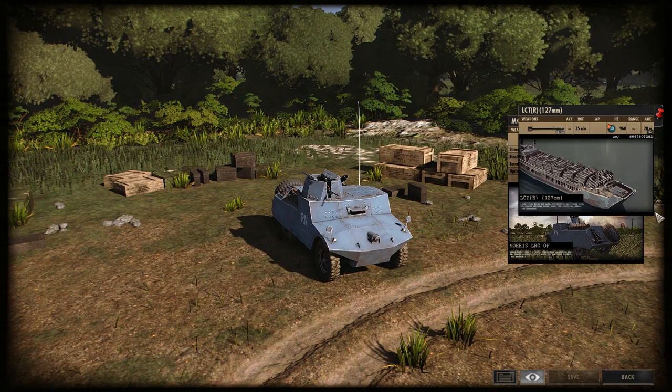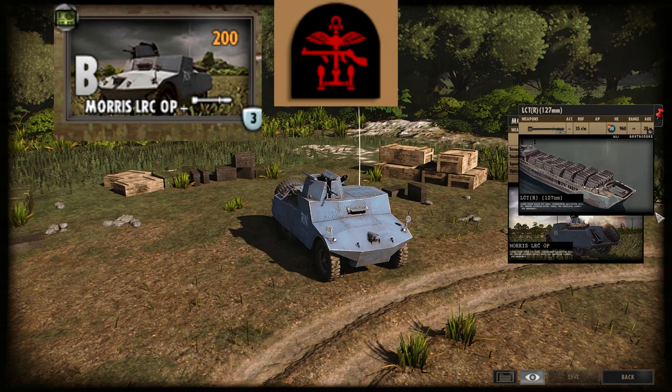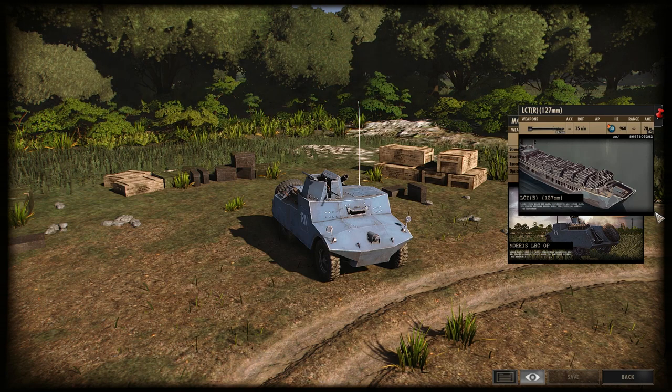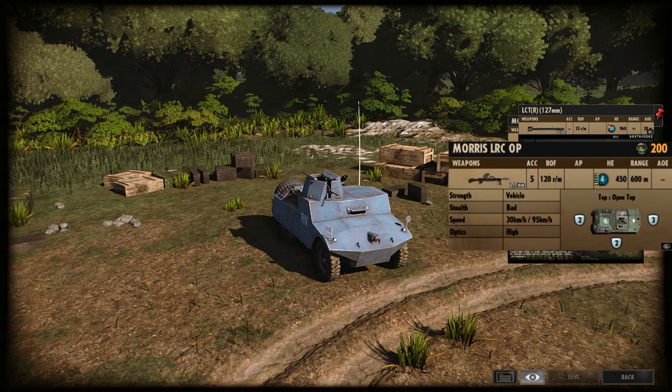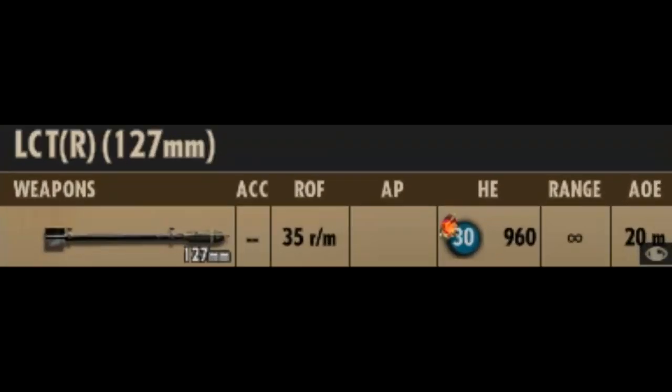In-game, the Morris LRC OP is available in one card, as one singular unit, during B-phase for 200 points. The Morris itself is pretty uninteresting — it's just a small armoured car with a rather lacklustre machine gun. So let's take a look at the rockets it fires. The off-map it calls in is, of course, an LCTR — that stands for landing craft tank rocket.